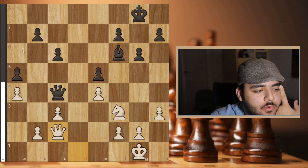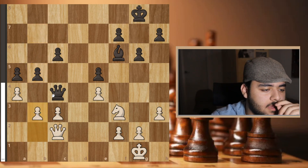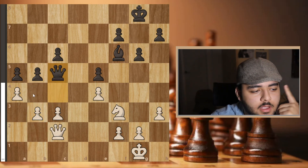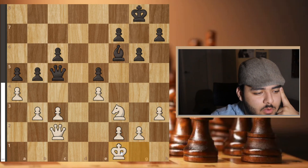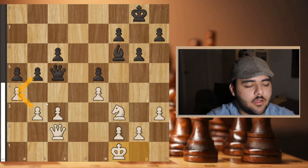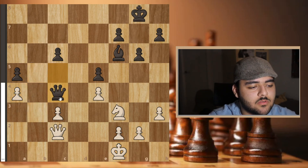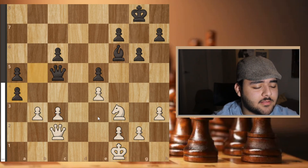He went b5 and I found the best move: b3. He went back and I was considering king f1, but I saw that after take-take-take my position would be weakened. Apparently it's a draw, but I decided not to go for it.